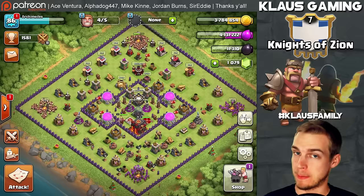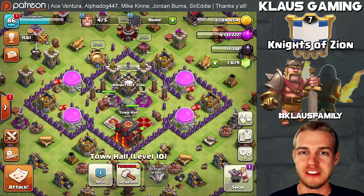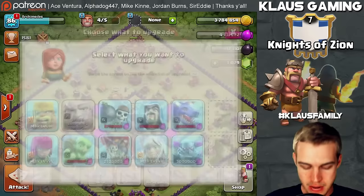Hey you guys, what's going on? It's Klaus, and thank you so much for tuning in to episode 12 of our Fix That Rush series. I am on my Town Hall 10 Archimedes, and it is a rushed account that we inherited — Level 2 King, no Queen, terrible walls and defenses. We have been working diligently to upgrade this base and get it back to normal.